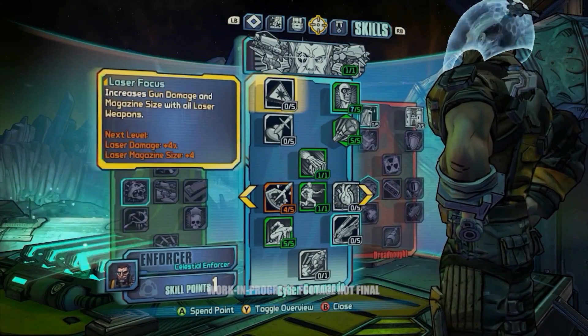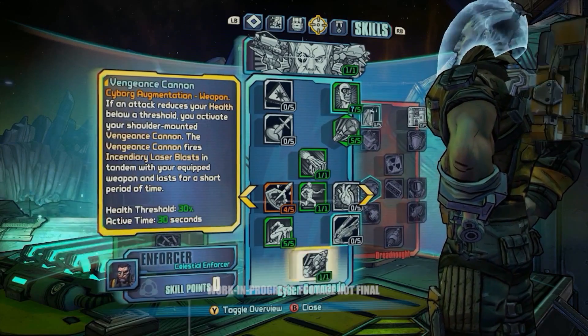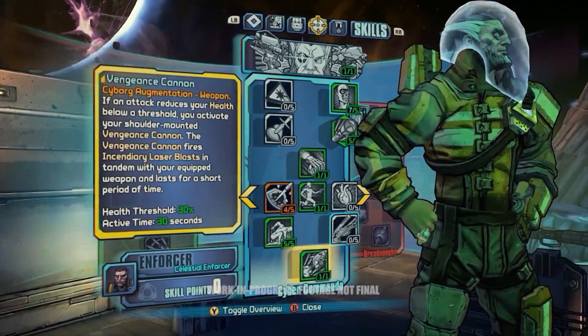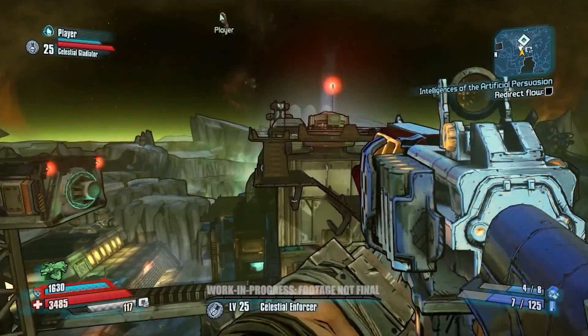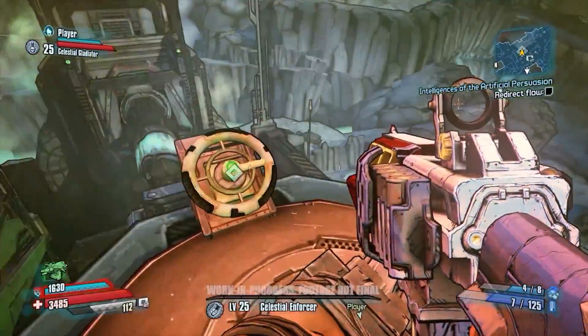Alright, it looks like we just leveled up, so we're going to go ahead and put that skill point into Vengeance Cannon. This is really interesting because if you take a certain amount of damage, Wilhelm responds with the Vengeance Cannon and can do a great amount of damage within a pretty generous period of time — you have about 30 seconds of action on this. You can come in really, really powerful when you're under pressure.